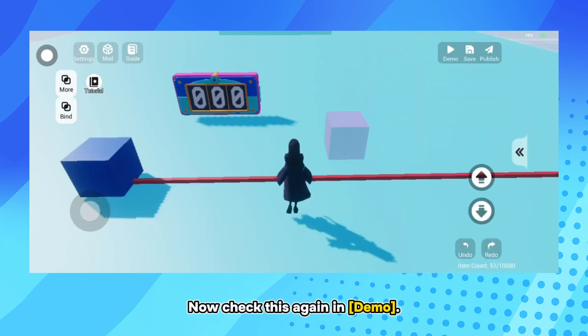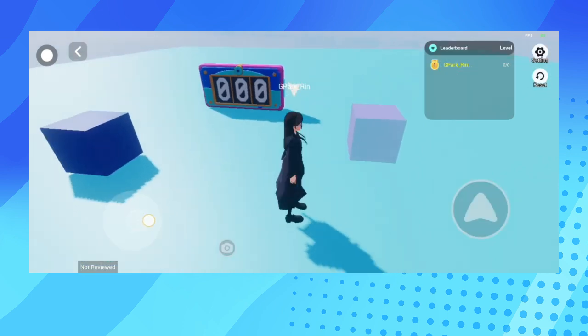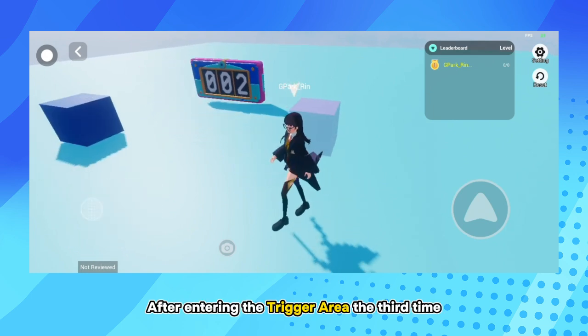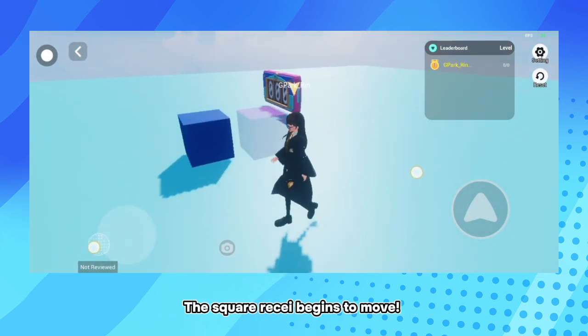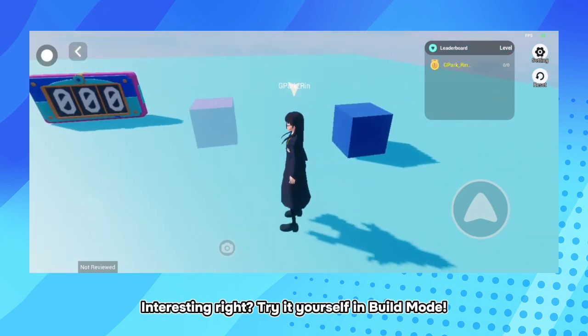Now check this again in Demo. After entering the Trigger Area the third time, you'll find Counter is reset and the start event is triggered. The Square begins to move. Interesting, right? Try it yourself in Build Mode.